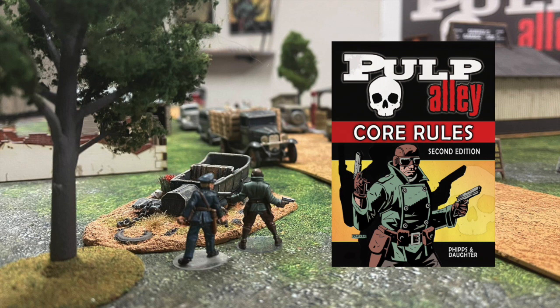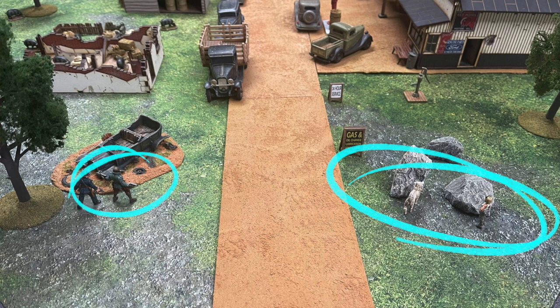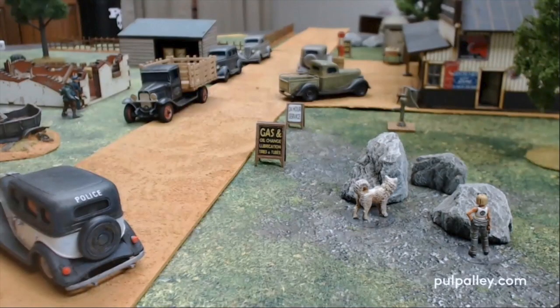Pulp Alley 2nd Edition is a tabletop skirmish game that reenacts the hard-boiled, two-fisted adventures of pulp genre-type heroes in the style of Doc Savage, The Shadow, Dick Tracy, Buck Rogers, Zorro, and countless others. In today's scenario, Lynn and I are playing the Phantom Agents, a league of heroic adventurers consisting of the pistol-packing Phantom Ace — he's the leader — and his two plucky sidekicks, Gage and Roswell.